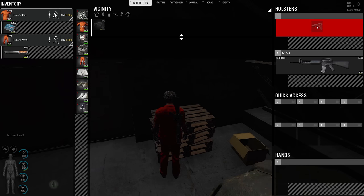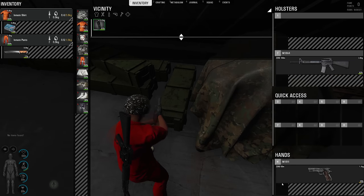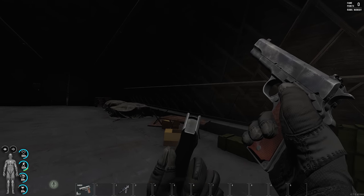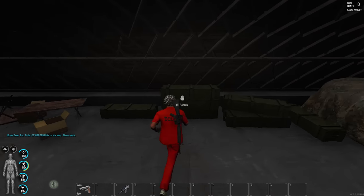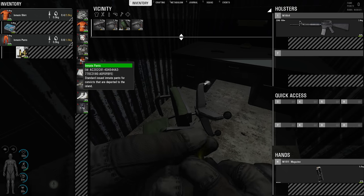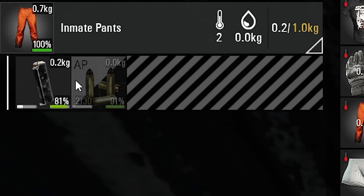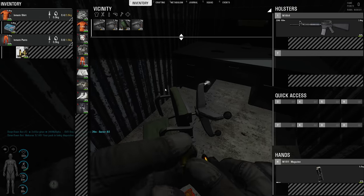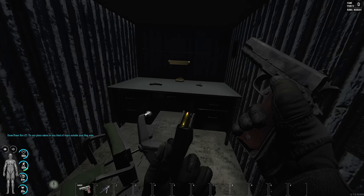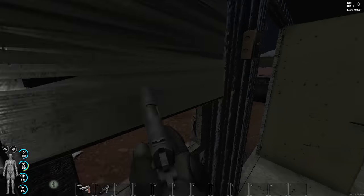Oh, a pistol — 1911! I need that magazine. Are the bullets in it? Nope, go figure. There's one less thing to find though. Please tell me these are the right bullets — yes! Load ammo. Okay, now we check the magazine. Looks good to me. I hope guns don't jam in this game — I don't remember if that was a mechanic or not.